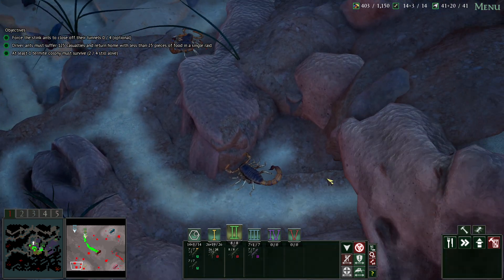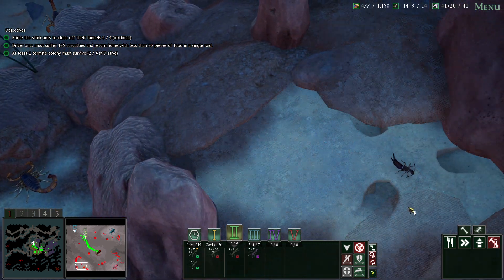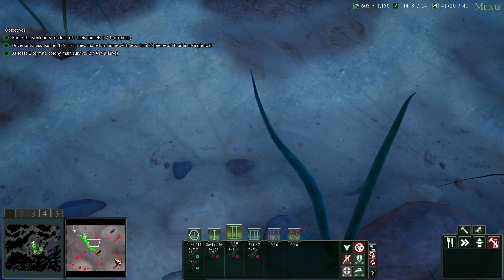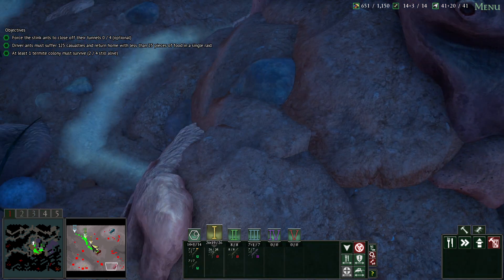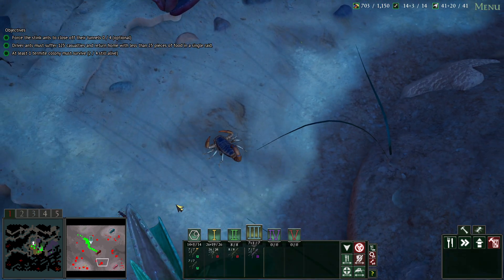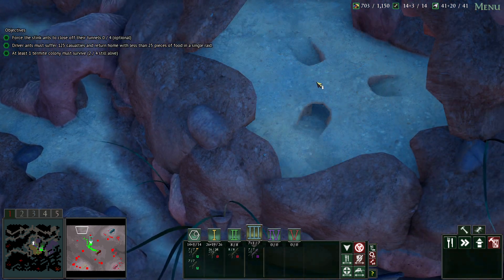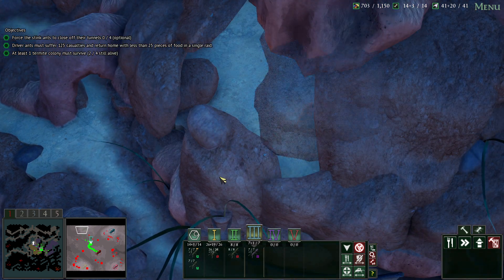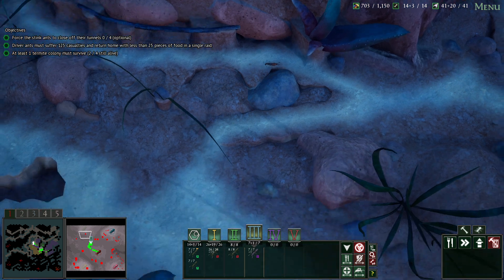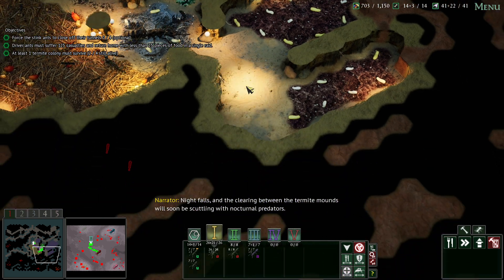There are so many scorpions. It looks like scorpions now spawn in the dead termite mound — that makes absolute sense, because once a termite mound is vacant, lots of things move in. Lots of scorpions do burrow into old termite mounds as the soil there is generally nice and soft, and there are lots of other invertebrates coming in. It's a great place to live if you're a predator like a scorpion.